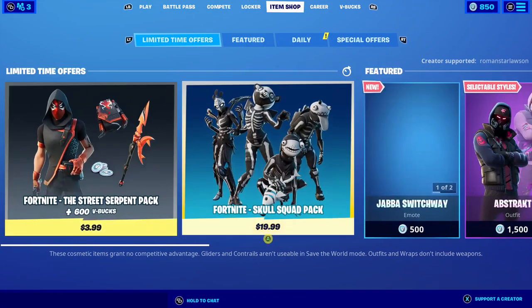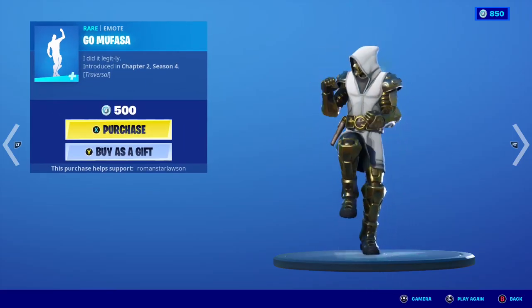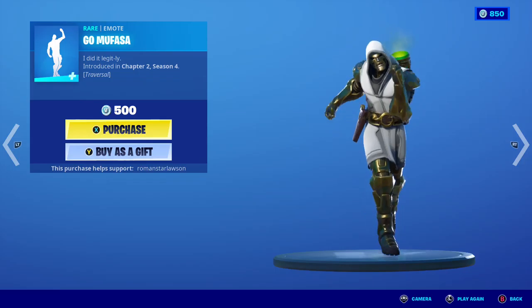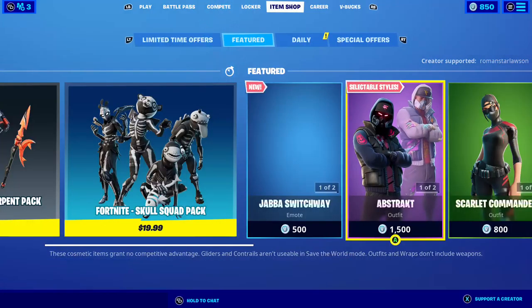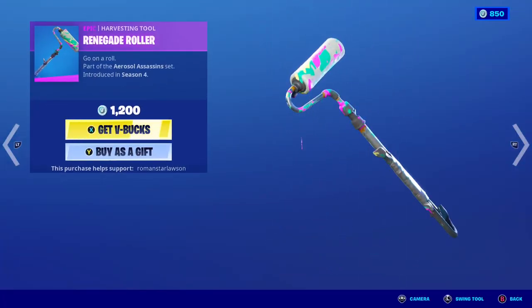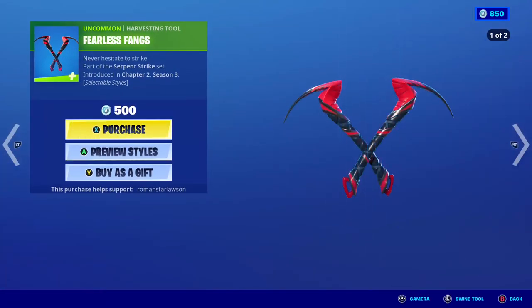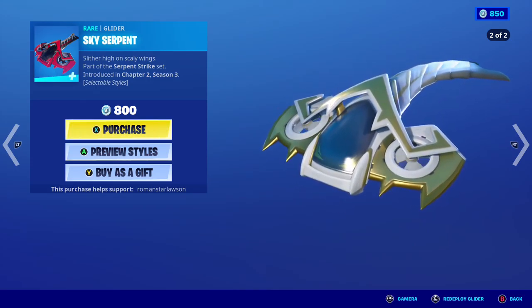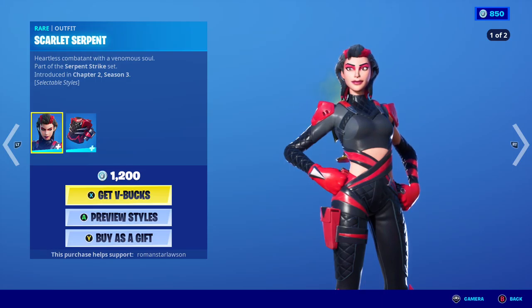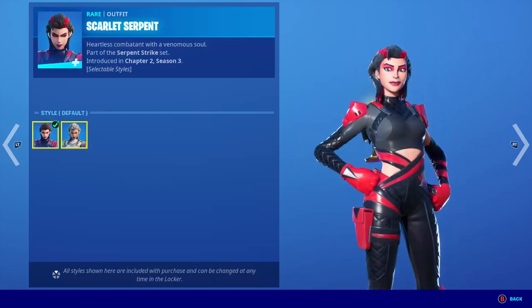These two packs are still here, with the Java Switch white emote. We have the Go Mufasa emote, we have the Abstract skin back, we have the Tag Bag, Default Abstract, we have the Navigate Roller, we have the Crimson Elite skin back, we have the Scarlet Commander, the Fearless Fangs pickaxe, the Double Thing back bling, and Scarlet Serpent.